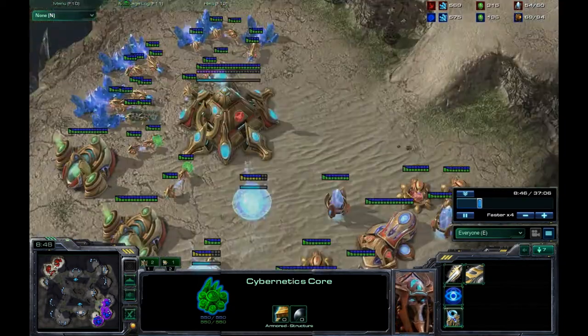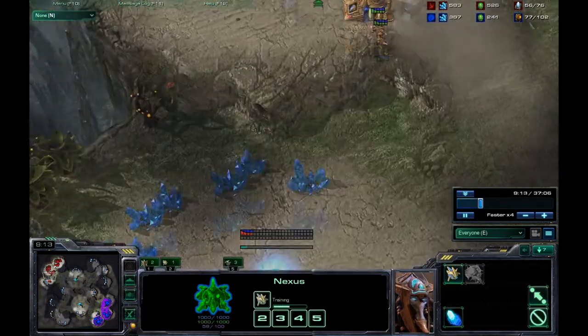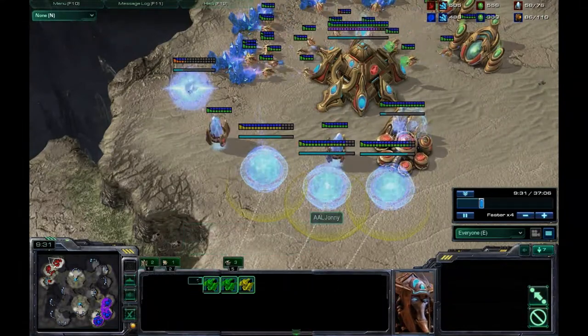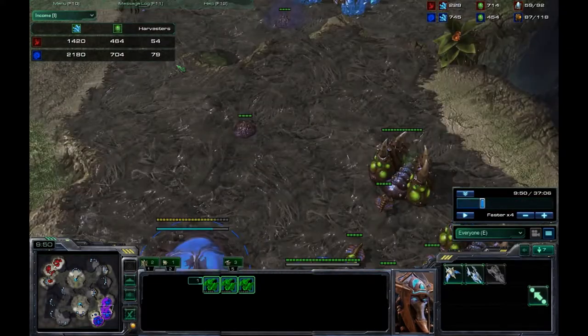This is just between two diamond players. After I kill that pylon I feel it's safe to go for a third, because you can't get carriers off of two bases - it's going to be a little too weird. So I'm just letting the Zerg player macro up.